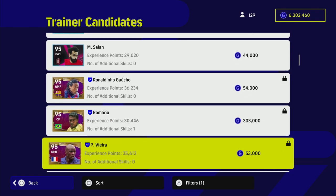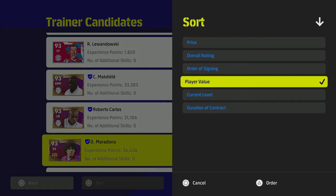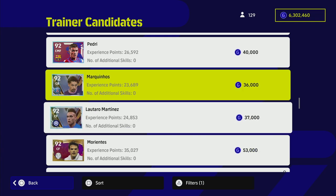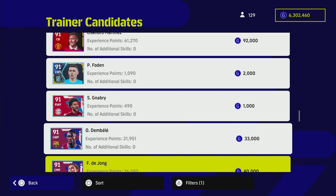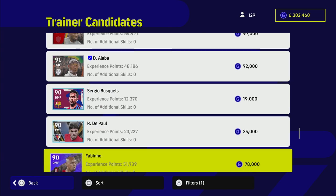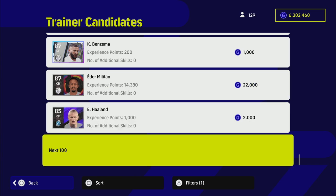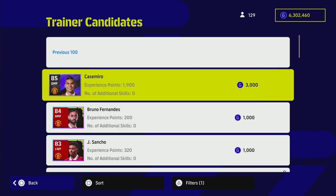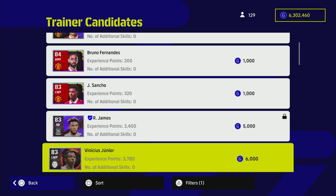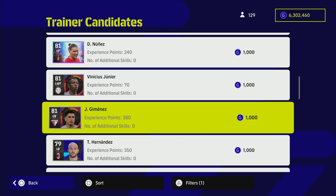You don't have to release these players — you basically use them against the player you already have. So if we're looking to train up a center back, we can sort this out. It doesn't need to be a center back specifically, but for the purposes of this video, we know training up this guy will take about 40,000 GP. Any players you want to get rid of, you can train him up using them. You'll notice there's a number of additional skills — this only comes into contention when these cards have player skills that the other player doesn't have.